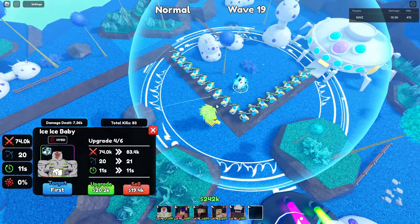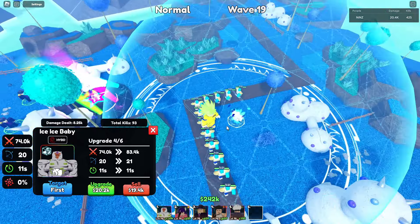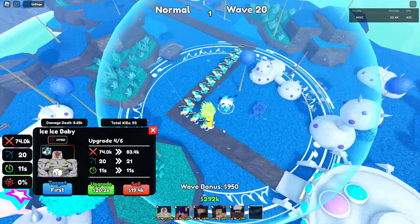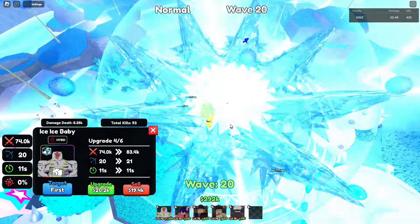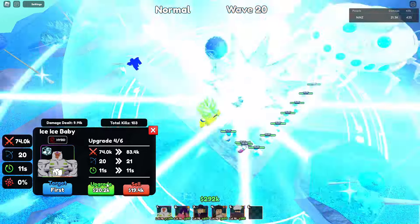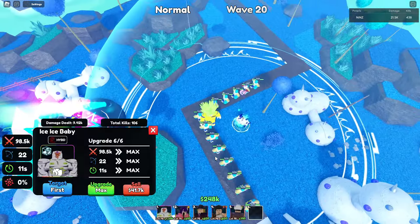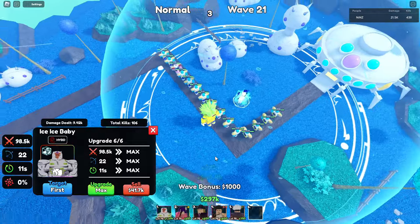In upgrade 4, he becomes a full AOE hybrid — and he can freeze, meaning he can freeze flying units too. For total damage he's got 74k, 20 range, and 11 SPA. 11 SPA is okay because he's a full AOE hybrid that can freeze all enemy units. Oh my god, for real!